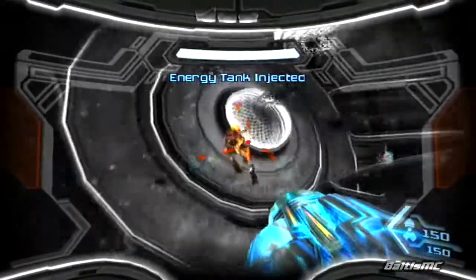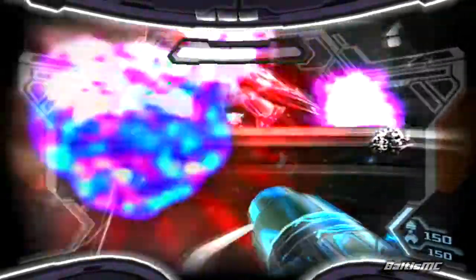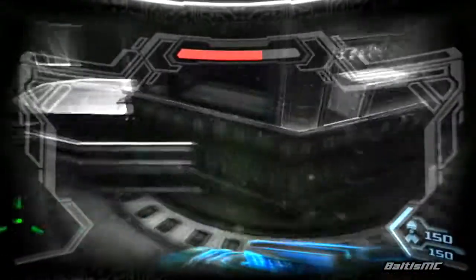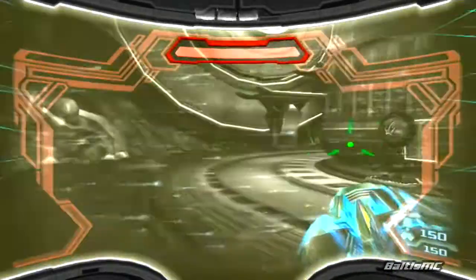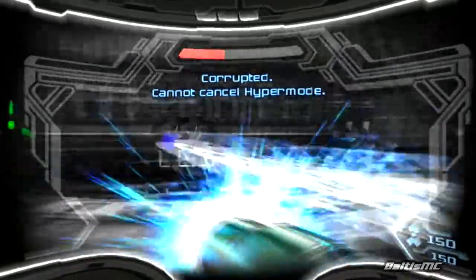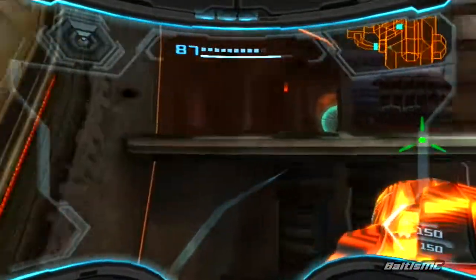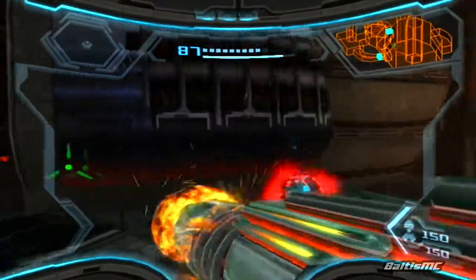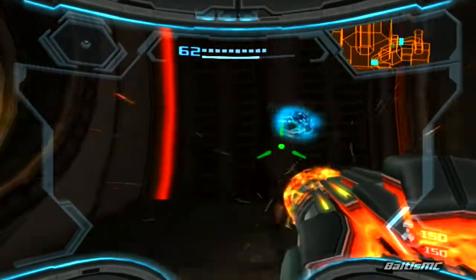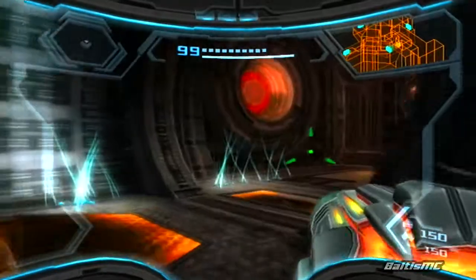More space pirates — we're going to have this assault trooper to take care of, and also a couple of commandos that will show up as well. Just get up in their face and destroy them real quick. With them out of the way, just go ahead and destroy some of these crates to get some energy back. This will actually put us up to full, so let's continue down this pathway over here to the right and go through this doorway.